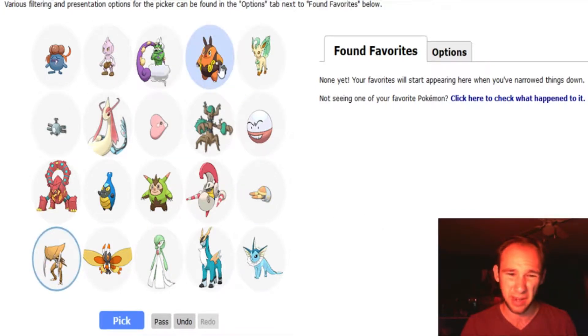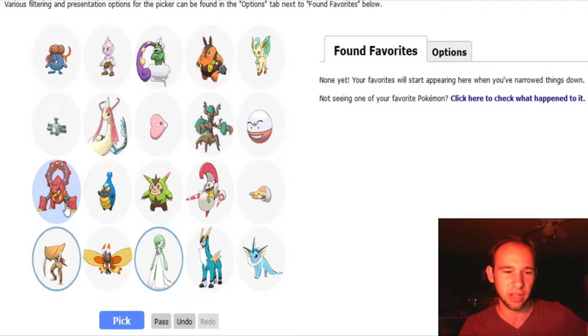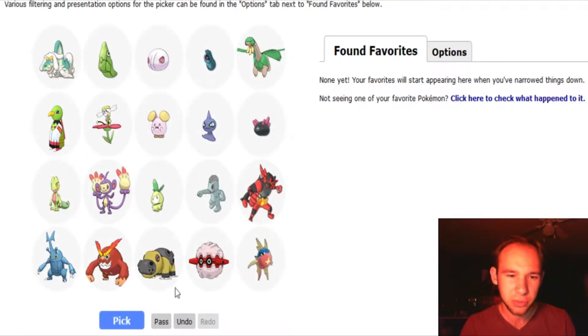I don't really like Pignite. I like Emboar, but I don't really like Pignite. I do like Gardevoir. Cobalion's okay, I don't think I really want to pick Cobalion. And I really like Volcanion just for its typing — its design is really cool mostly, but its typing is just really good, really unique. Love Tropius — I'm going with Tropius.